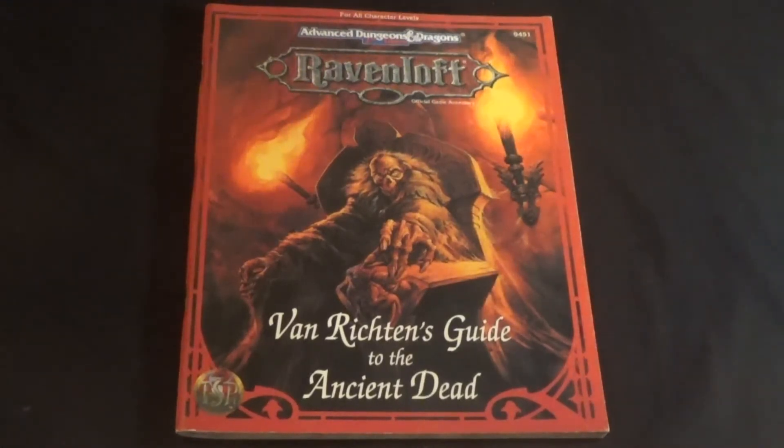Van Richten's Guide to the Ancient Dead was released in 1994, written by Skip Williams, with interior art by Stephen Fabian and Paul Jacayes, with a cover by Jeff Easley. It is the 9th guide in the series and continues the format of being written in character, with DM information at the end of each chapter.